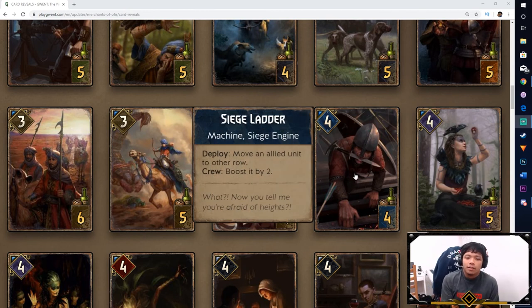Next is the Siege Ladder — move an allied unit to the other row. Again, we're seeing more of that row disruption, but this one only works on your allied units. So if your Visigoda was moved to the melee row for whatever reason, Siege Ladder can move it right back down and let its ability keep going. And if it's surrounded by other soldiers, you boost it by 2. It's a 6 for 4, and not to mention it can counter a move done by your opponent or correct a misplay on your part.